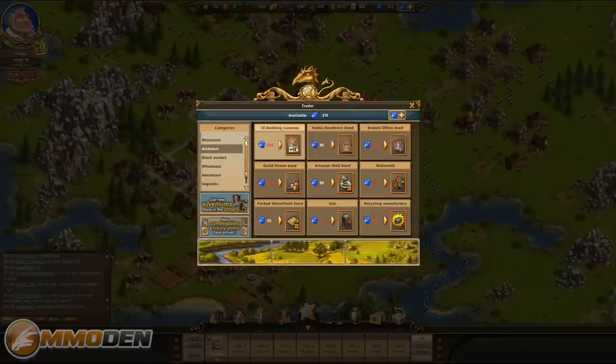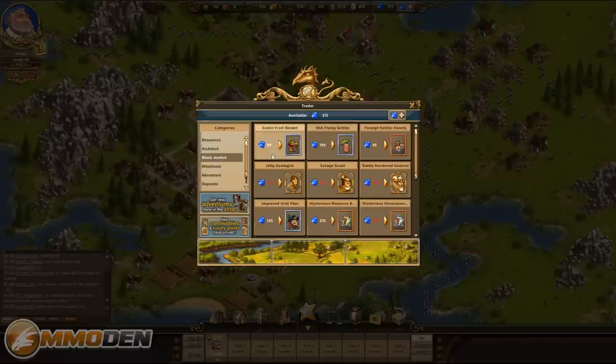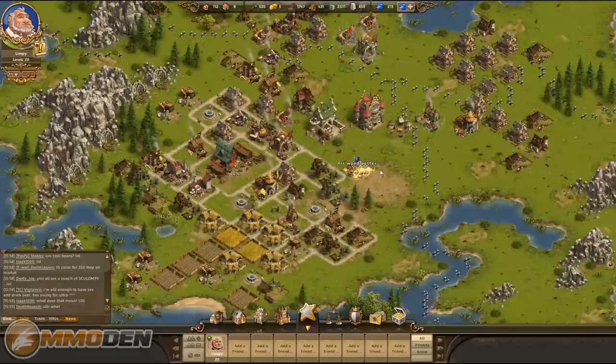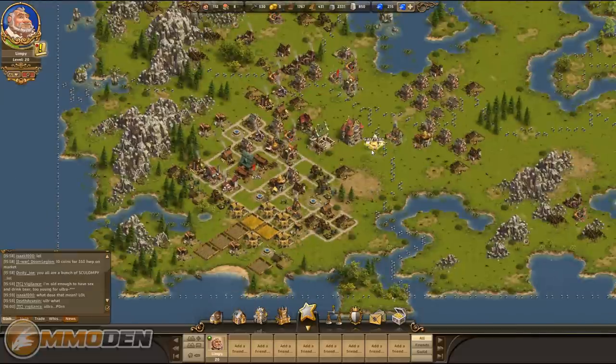Here's the cash shop — you can buy resources, architectural items, and all kinds of things. The black market has buffs, geologists, scouts, and a Battle-Hardened General who recovers and travels twice as fast. There's a lot of cool stuff in the cash shop. I hope you guys enjoyed today's trip Inside the Den. Don't forget to subscribe, like, and comment with anything we missed. To play or learn more about Castle Empire, read our full review at mmoden.com or click the link in the description.